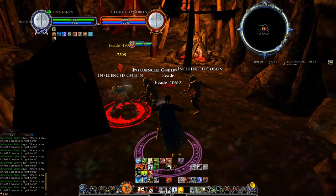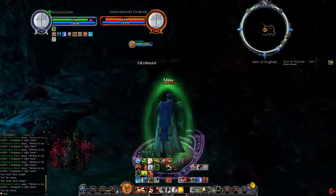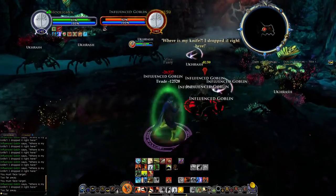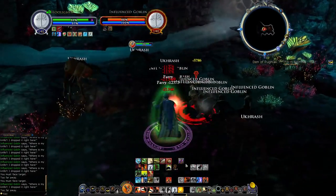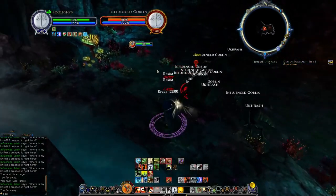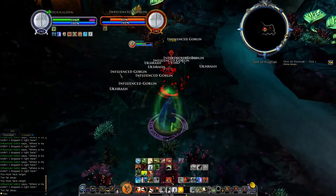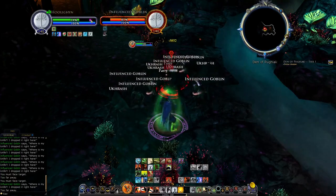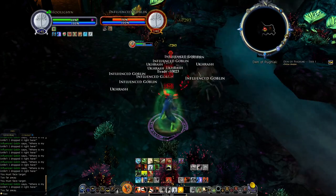I'm tanking these mobs and I'll use my AoE taunt to get my bubble on myself. As soon as this bubble is gone, if you don't need to save your taunt for anything, taunt again. Just keep doing that — if you have a taunt available and the bubble is gone, use it. Keep your bubbles active, it'll help a lot.